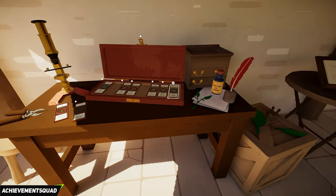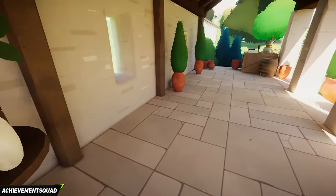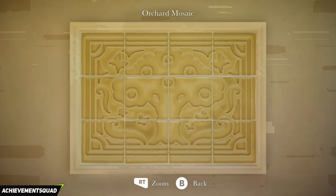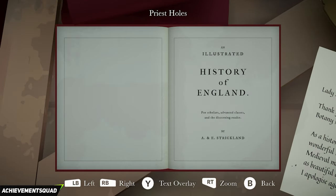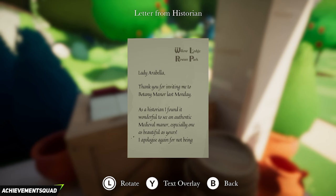Directly in front of you are microscope slides — just inspect one of them. To the right of that is the iodine bottle, which you'll need to inspect. In the case there are more slides. To the right of that is a book on chloroplasts — another clue. Make your way down to the end and on the right hand side you need the priest holes book, the History of England, and the letter from the historian.